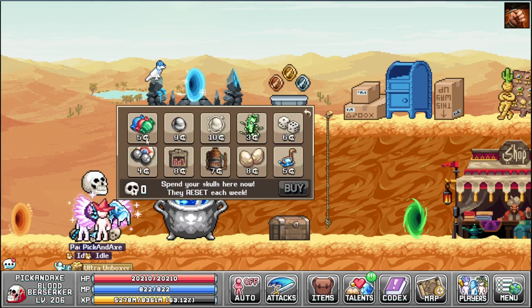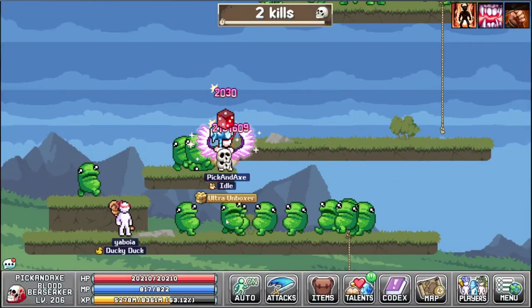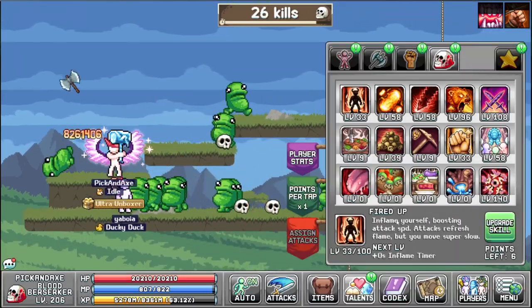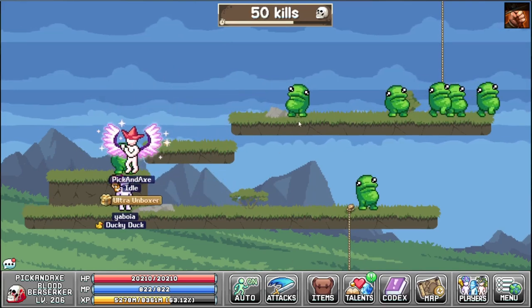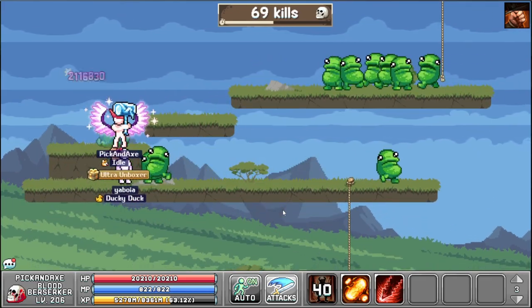Like this pile of skulls here in World 2 — this is the Kilroy thing, spend your skulls here. They reset each week. We have Warrior, okay, let's do the easy one. There's a timer — oh nice! I also changed this skill: attacks refresh flame, but you move super slow. That's a shame. We used the explosion so quickly, but this is pretty cool.